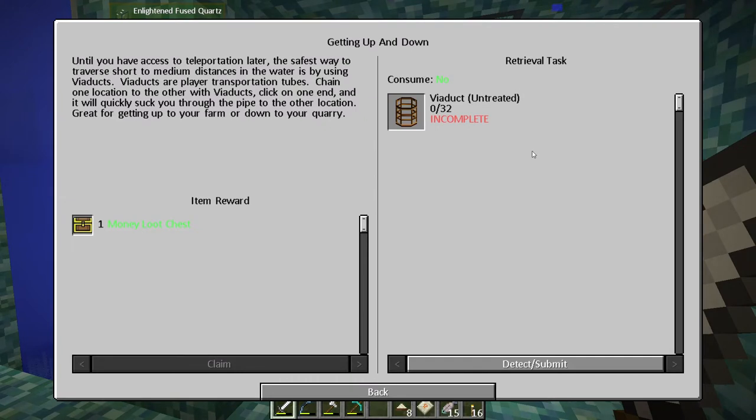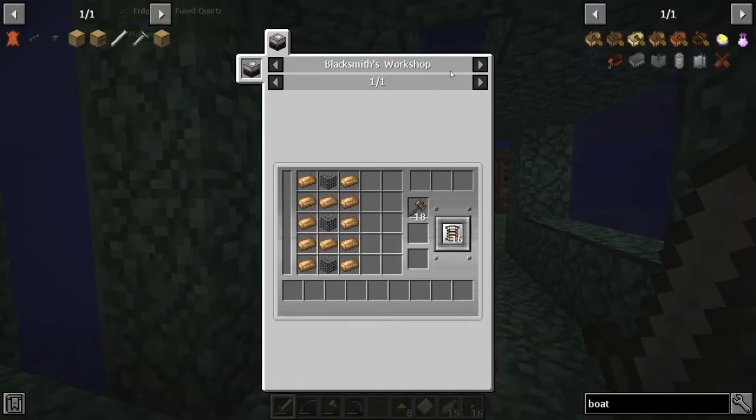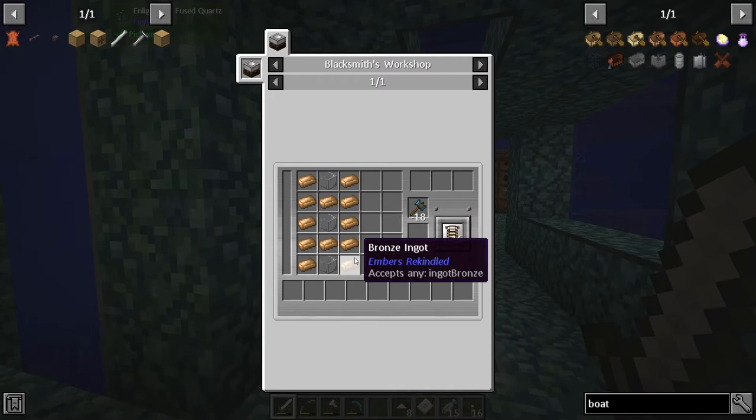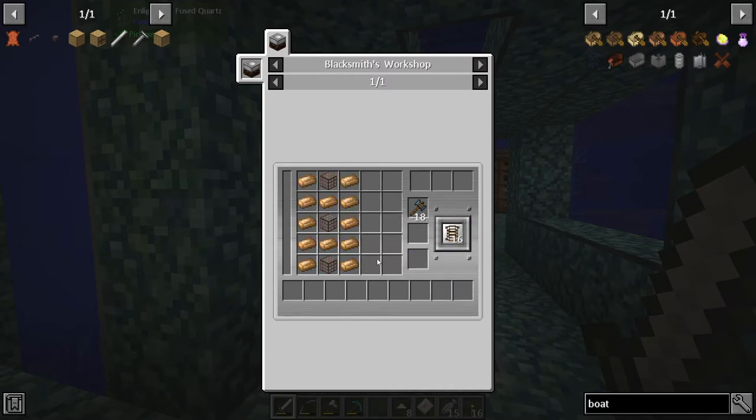Until you have access to teleportation, the safest way to traverse short to medium distances in the water is by using viaducts. Viaducts are player transportation tubes — chain one location to another, click on one end and it will quickly suck you through the pipe to the other. Great for getting up to your farm or down to your quarry. They're made from bronze ingots and glass — quite expensive in bronze but you get 16 of them.